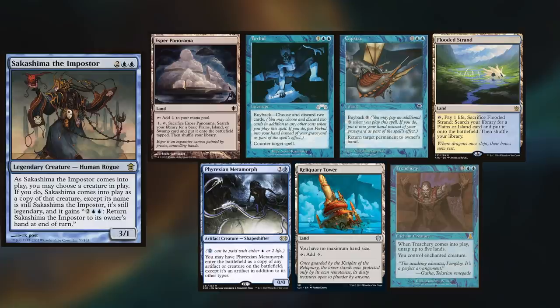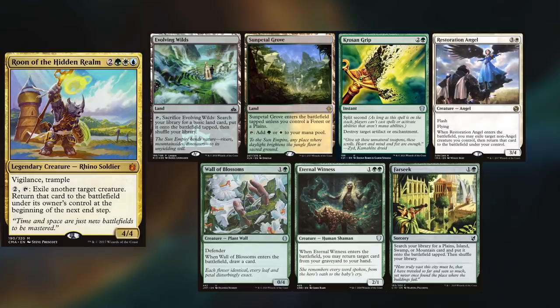We have another Martin, who I'll refer to as Other Martin, playing Sakashima. He keeps Esper Panorama, Forbid, Capsize, Flooded Strand, Phyrexian Metamorph, Reliquary Tower, and Treachery. Loic is returned with his rune deck, keeping Evolving Wilds, Sun-Petal Grove, Cropping Grip, Restoration Angel, Wall of Blossoms, Eternal Witness, and a Farseek.